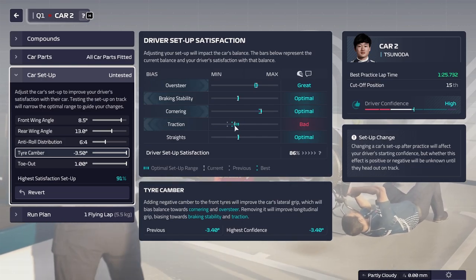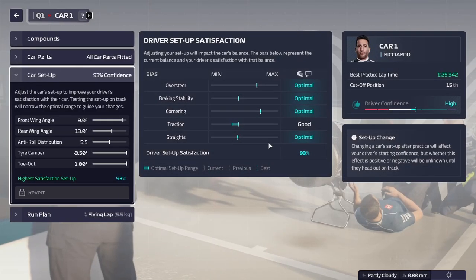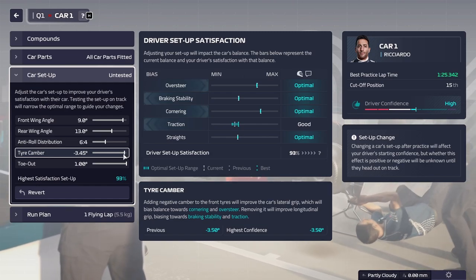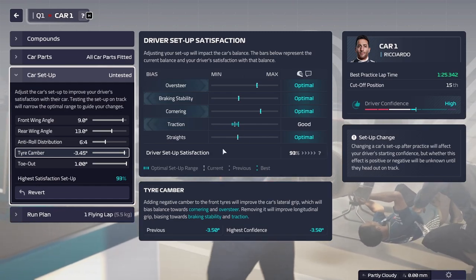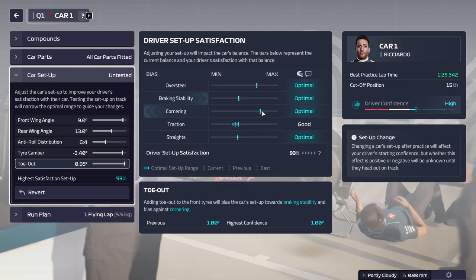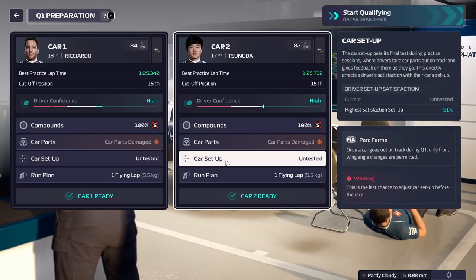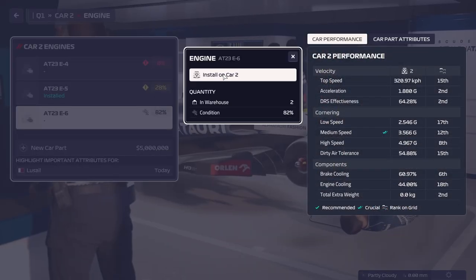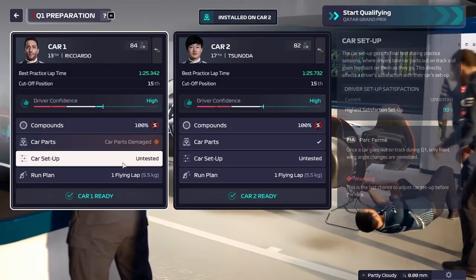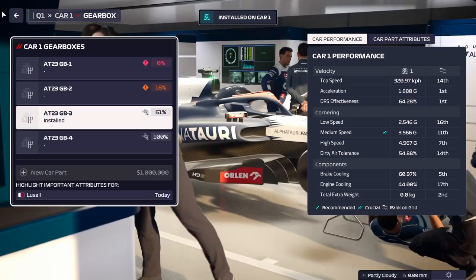We try to set up in a way where we actually hit the optimal zones. For Tsunoda this looks okay - not perfect but should be good enough to get us around 95% satisfaction. For Ricciardo we see one zone is only 'good', so we'll move that slider and rebalance everything else. This will be the setup for the race itself after qualifying - we aren't allowed to change setups other than the front wing, so we really don't want to adjust that. Since it's qualifying we're putting on our best parts.